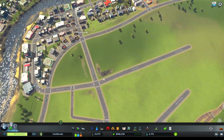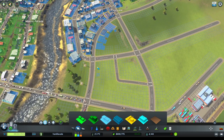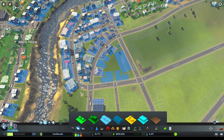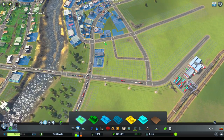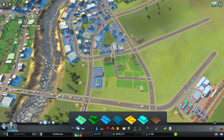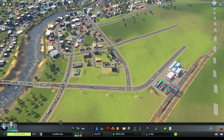We need to further expand - there's a further demand for commercial, so we'll continue commercial area expansion over here. We'll stretch it a little bit over here as well, making this entire block commercial. We will continue to grow our residential as well. Let's make sure they have water - link the water through there. Excellent!